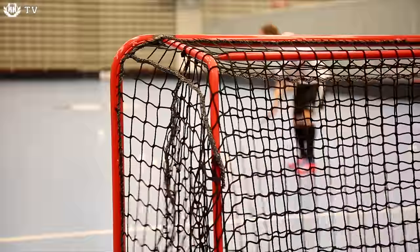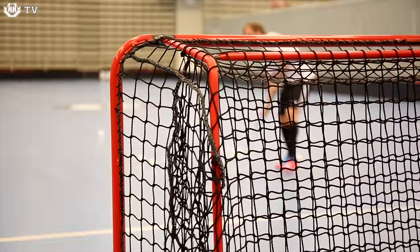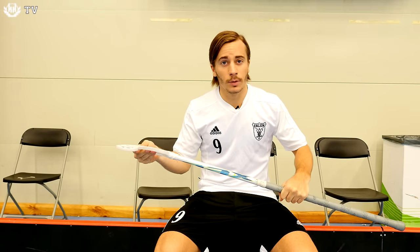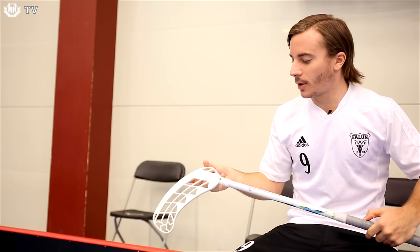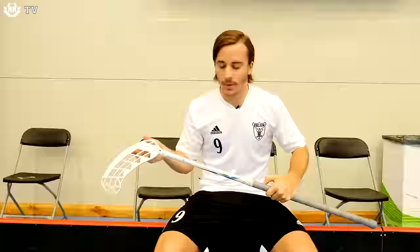This season, Alexander has changed the color of his blade from yellow to pearl white. This is mainly because he likes how the design of the stick looks — it goes better with white than with yellow.